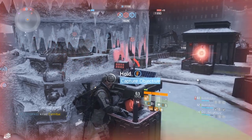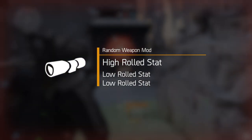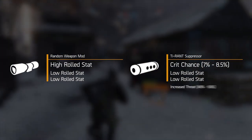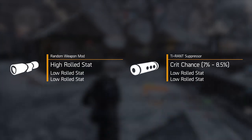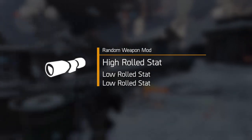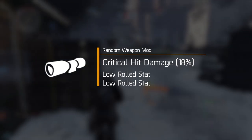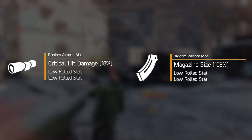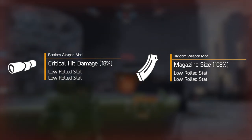As you probably all know by now, weapon mods always come with three stat rolls on them, with some of the muzzle mods being the exception to the rule with their increased and reduced threat. We can ignore those for now because they don't really do anything in terms of stats. Of the three stat rolls that you have on these mods, you will find that there is always one statistic with a high roll — something that has a big increase on it — like 18% critical hit damage or 100% magazine size.